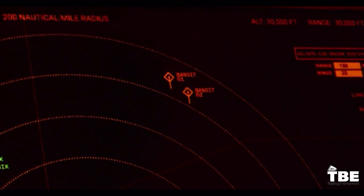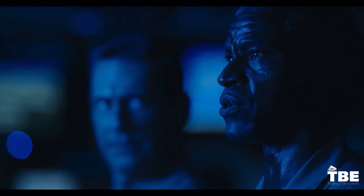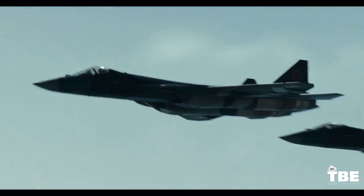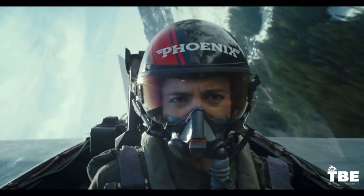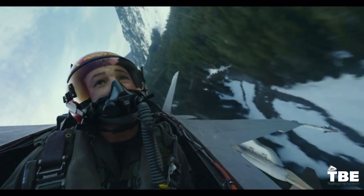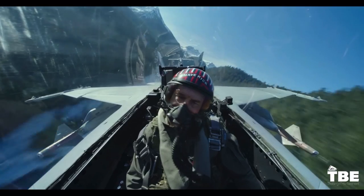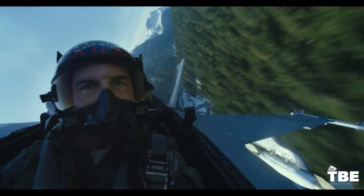Dagger, Comanche, we're picking up two bandits. Single group, two contacts. Where the hell they come from? Long range patrol. Comanche, what's their heading? Bullseye, 090 50. Attack southwest. They're headed away from us. They don't know we're here. The second those Tomahawks hit the airbase, those bandits are going to move to defend the target. We have to get there before they do.